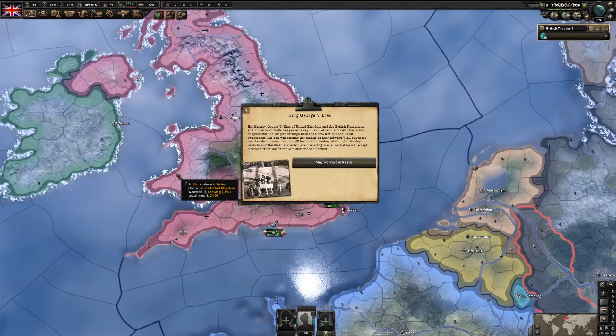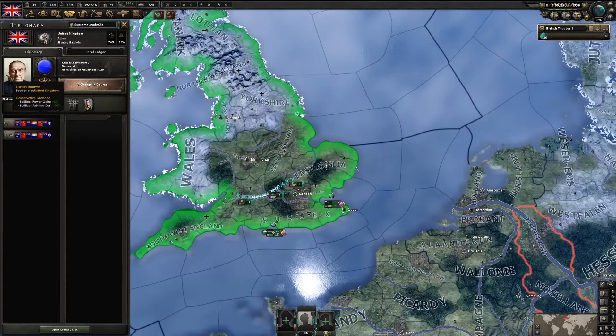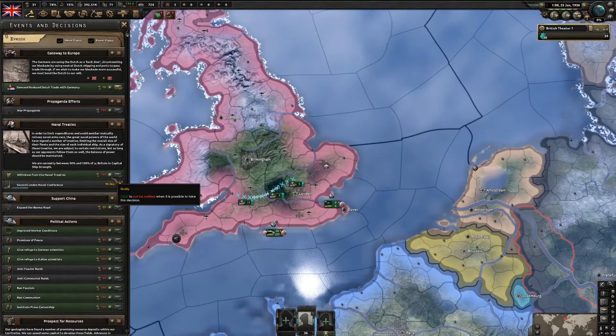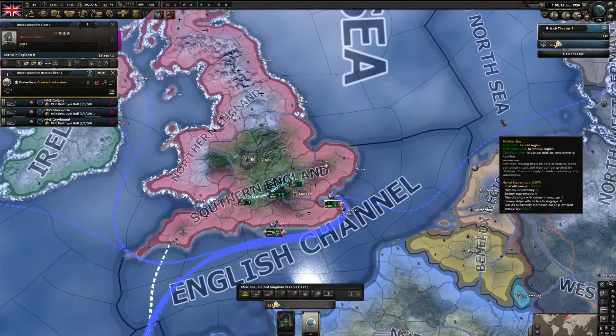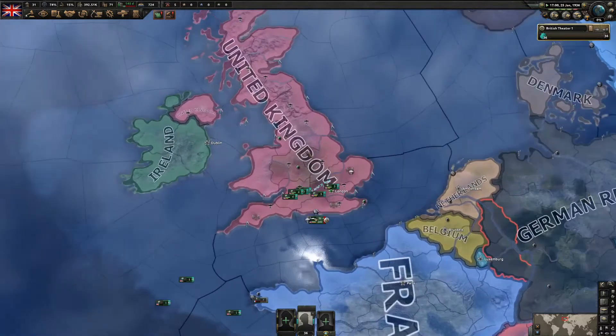One of the few important events: King George V dies, so we get Edward the Eighth, and soon we will have our abdication crisis. Make sure you're choosing the right things so we can pick the focuses we need.